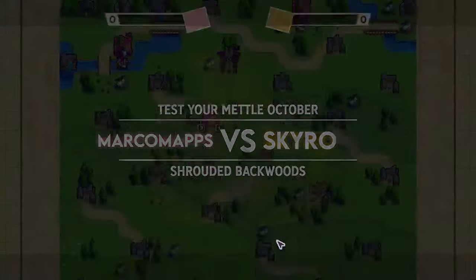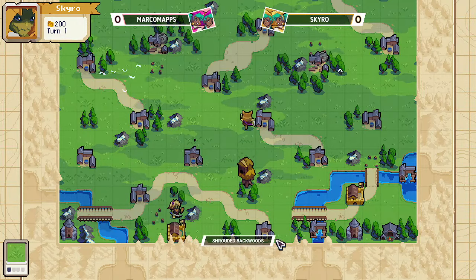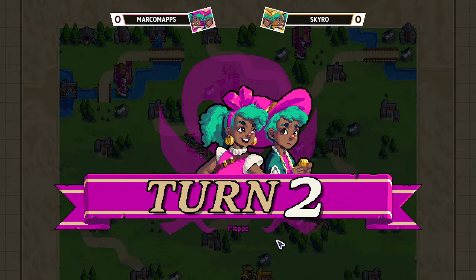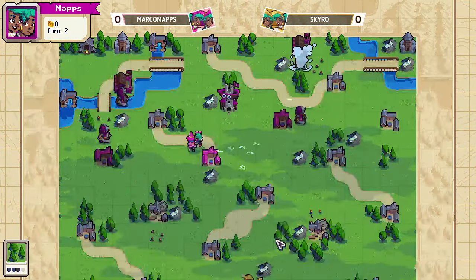Alright everybody, welcome in. We've got a Marco Maps versus Skyro matchup. They're playing on Shredded Backwoods. This is Test Your Metal October, and I am looking forward to seeing how this goes. We've got a Twins Mirror, interestingly enough.